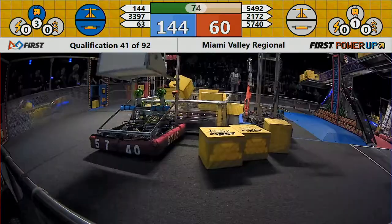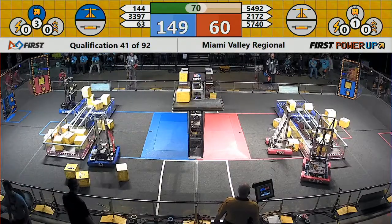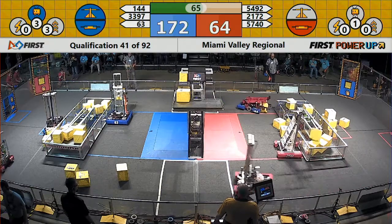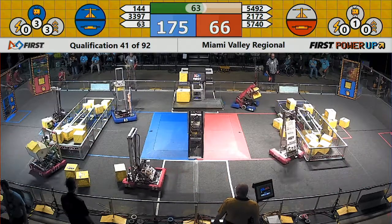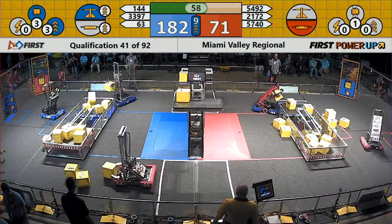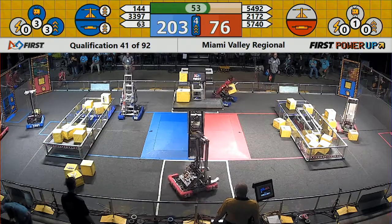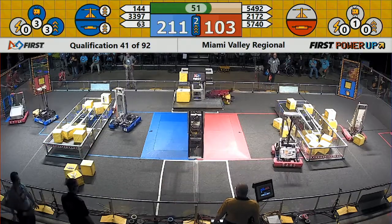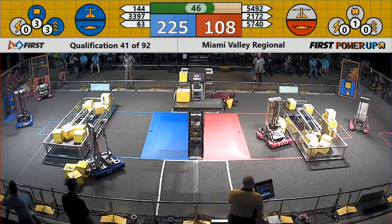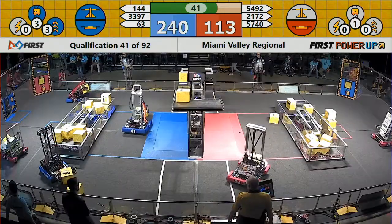Blue alliance has already taken advantage of those power-up cubes — they've powered up, and they've got a levitation that'll come in handy at the end of the match. Blue alliance now using three additional power cubes to power up again. They'll boost for the blue alliance, and since they own both the scale and their switch, they're already maximizing their points in each one of those.